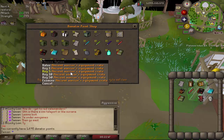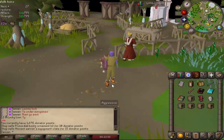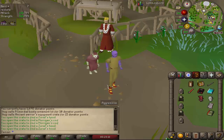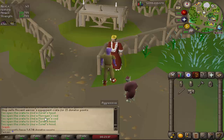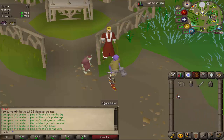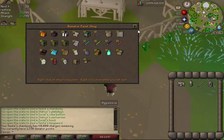Last two things: we have the Ancient Warrior's Equipment Crate, which I'll show you in a sec, and then the Primordial Boots Ornament Kit, which is used on Primordials to give you Primordial Ore — just a gold trim attached to it. These give you a random PvP equipment piece — Zuriel's, Morrigan's, Vesta's, all that stuff. We opened up the other crates in the shop and just got incredibly bad luck. We did end up getting both of the good weapons though. They do degrade — I believe they have 60,000 charges. I'm not 100% sure how it works versus PvP and PvM, but that is an item that exists. And that is it for the Donator Point Store.